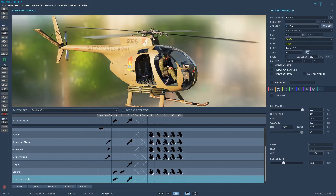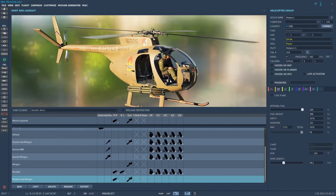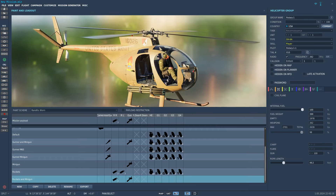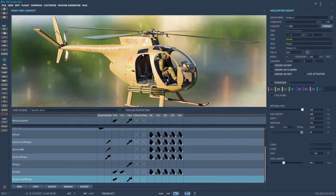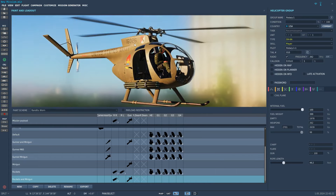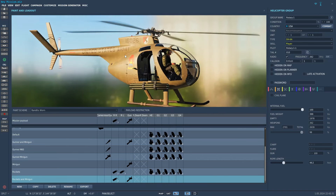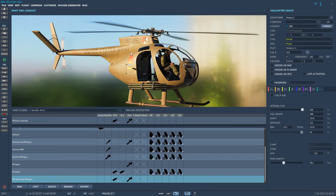Hey guys, welcome back to another video. Recently the OH-6A Loach mod was released for DCS World and a lot of people have been really excited for this thing. It's been in development publicly for a very long time now, or what feels like a very long time anyway, and today we are going to check it out.